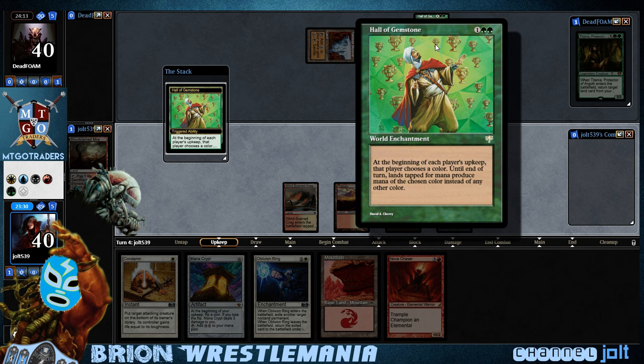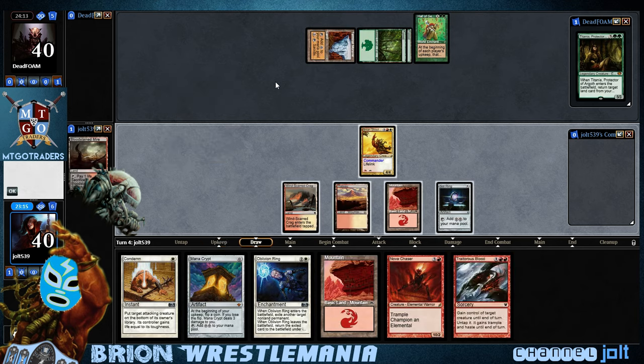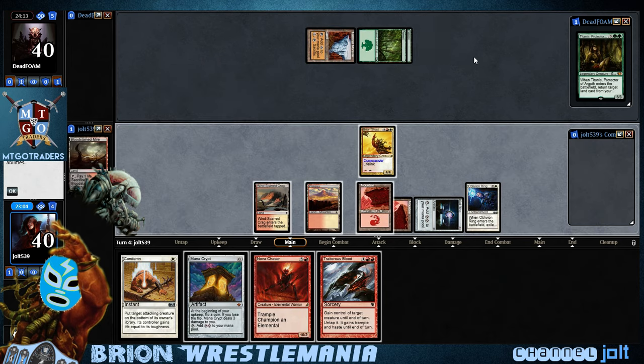At the beginning of each player's upkeep, that player chooses a color; until end of turn, lands tap for mana of the chosen color instead of any color. Okay, let's go ahead and choose white on that because I think we can get into some... we can tap right there and get into an O-Ring. Whenever I see that card, man, my brain just shuts down. I can't do it.